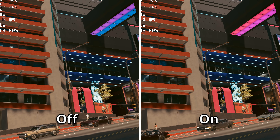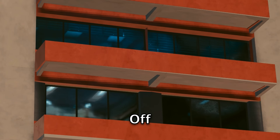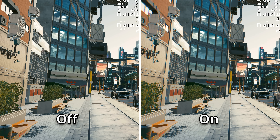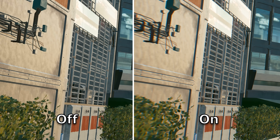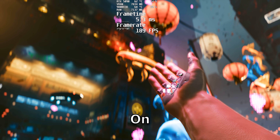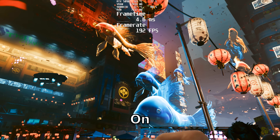Film grain adds a very subtle film grain effect to emulate movies. If you want to keep it on, go ahead — it doesn't add or take away a lot. Chromatic aberration is a lot easier to see and is trying to make your game look like it was shot on an old lens. The effect is seen in the corners of the frame as a stretching or distortion. Depth of field only shows up in cutscenes, so I recommend keeping this on because you're not actually playing the game at this point, so you might as well have it look a little extra fancy.